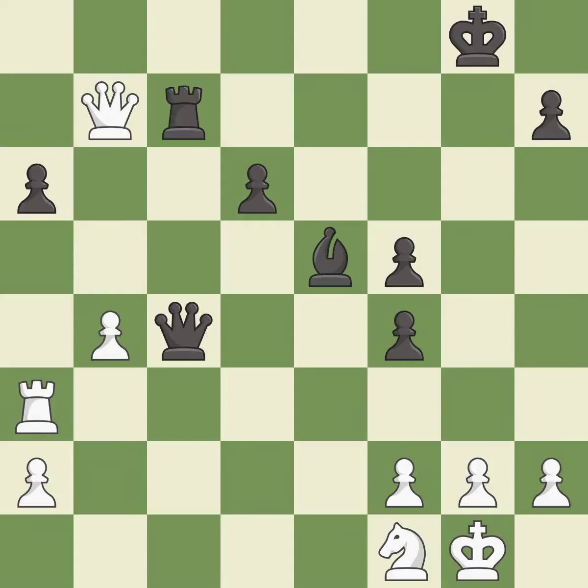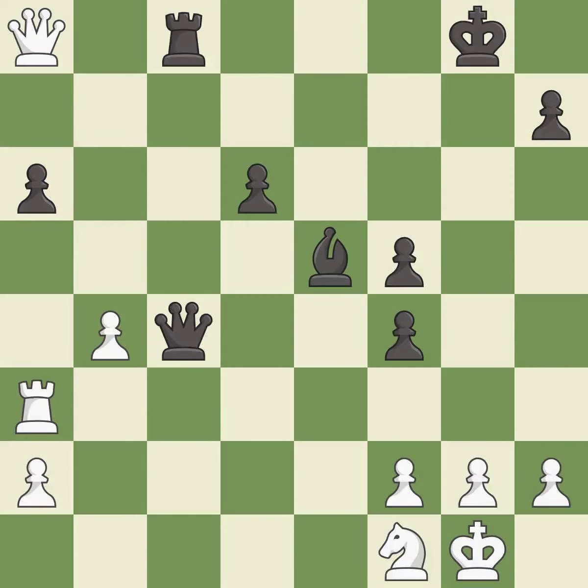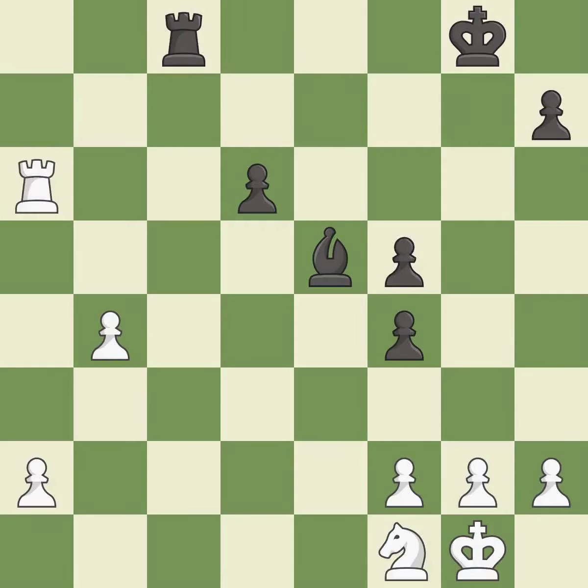This attacks a queen, winning a tempo when it moves away — it is best. This moves the queen to safety — it is best. This blocks the check from an opposing queen; this is the only move that works — it is a great move. This ignores an opportunity to defend a pawn that was under attack — it is an inaccuracy. Takes back — it is best. Recaptures. This is the start of the endgame and white is equal — it is best.